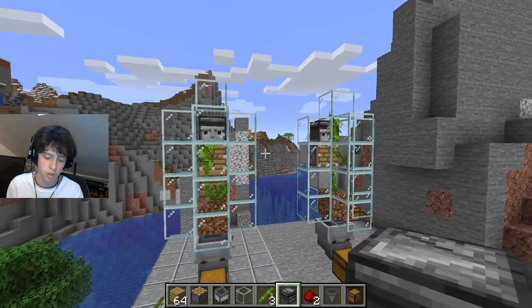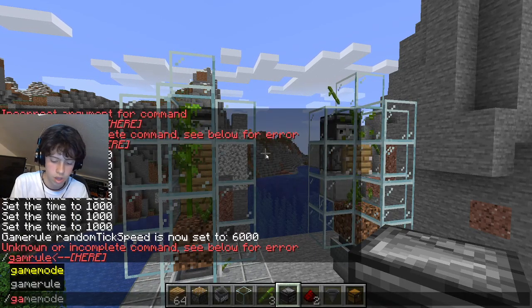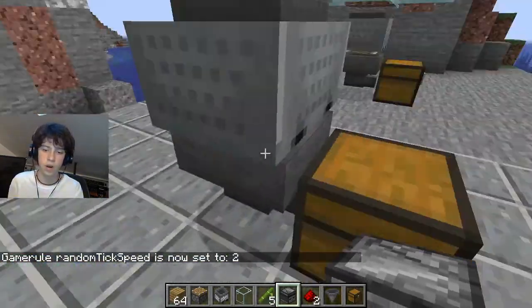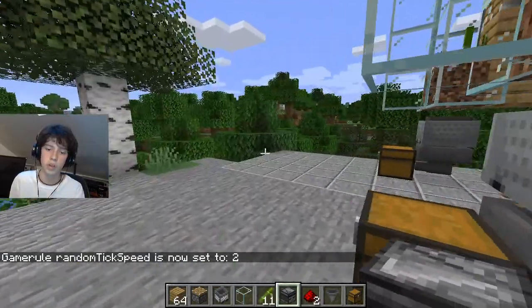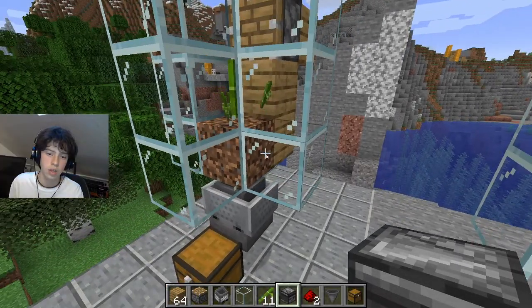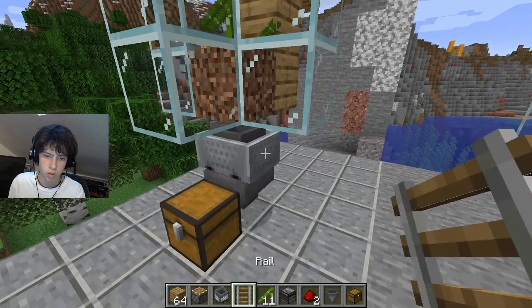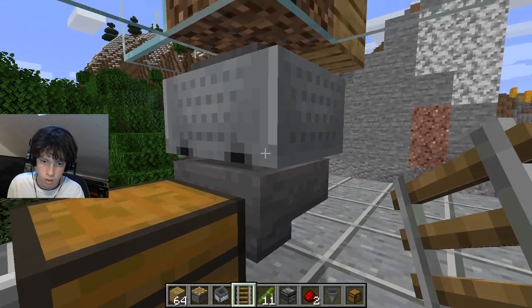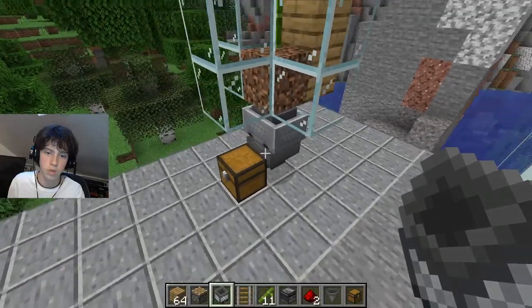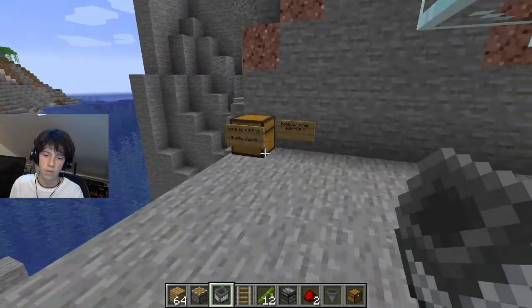Let me reset with: gamerule randomTickSpeed 2, which is the default. Now it's slowed down. I'm going to get the rail back and place the minecart with the hopper — look, it's all flowing in there. Very easy and simple. This will get you infinite bamboo or sugar cane. I'm going to put everything back in the chest. We didn't use the water or the stairs — not sure why he needed it, but he probably did for a reason. Thank you again, Wattles — great YouTuber.